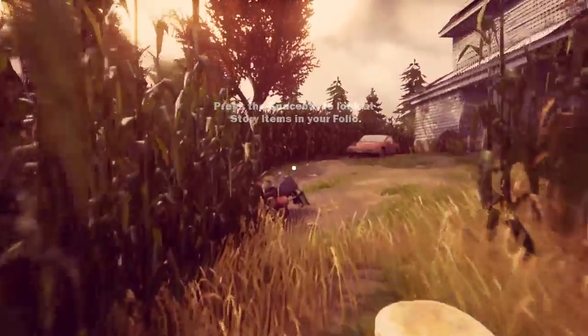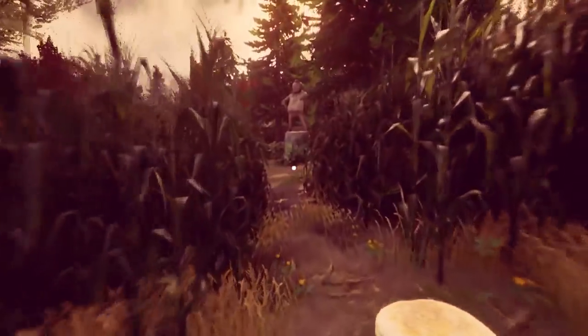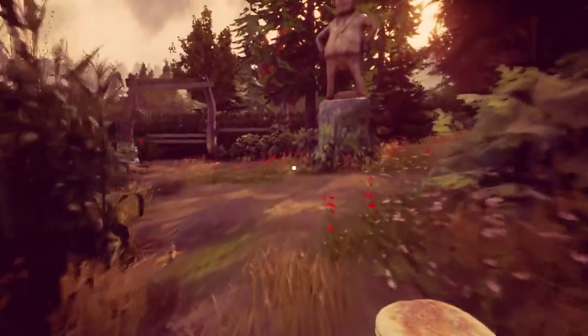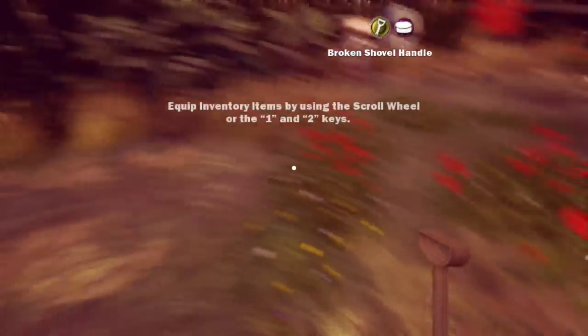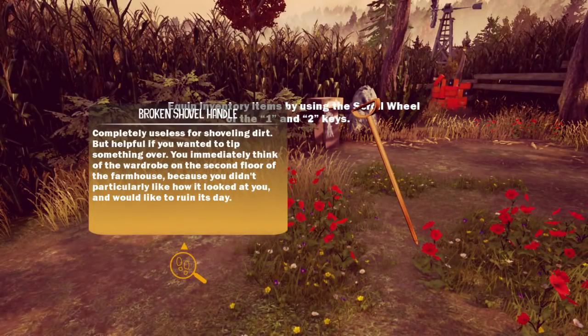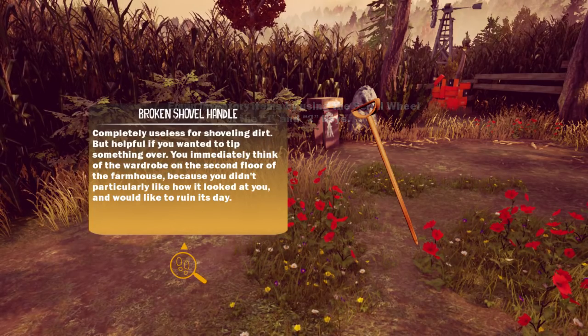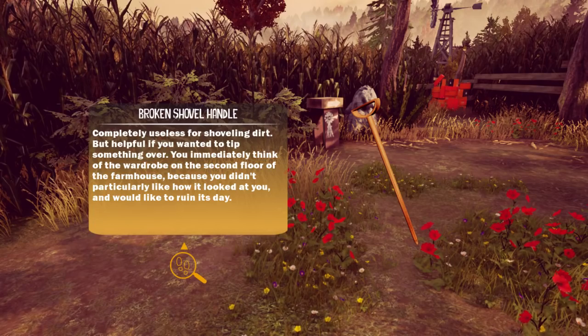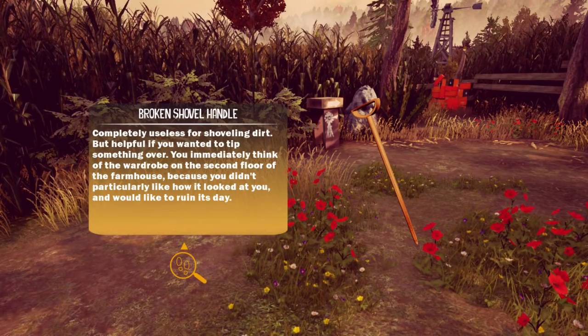You can see some of the items I picked up earlier when I was test-running this. Completely useless for shoveling dirt, but helpful if you want to tip something over, like a cow. You mainly think of the wardrobe on the second floor of the farmhouse that you haven't seen yet, because you didn't particularly like how it looked at you. It wouldn't like to ruin its day.